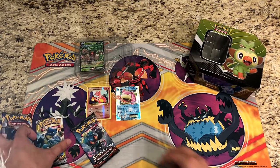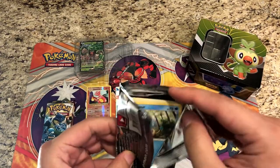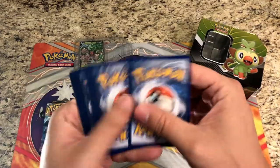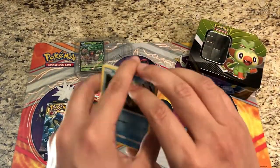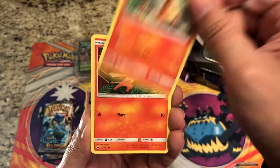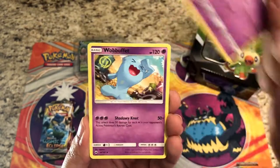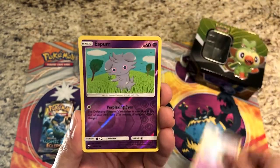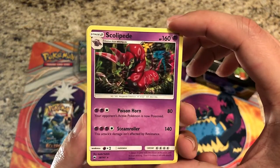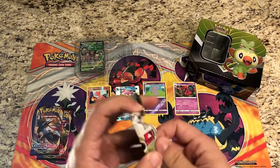We'll go oldest to newest and finish with Sword and Shield — come on Charizard secret rare, rainbow rare Charizard, that's what I'm looking for! We've got Panpour, Porygon, Alolan Ratata, Charmander, Pansear, Lightning Energy, Charmeleon, Whirlipede, Wobbuffet, and a reverse Espurr. The rare — not a secret rare Charizard — it is a regular rare Scolipede.